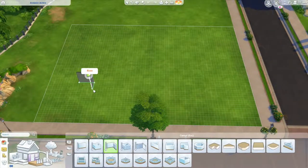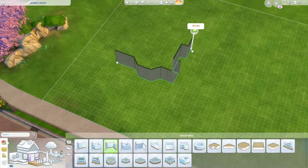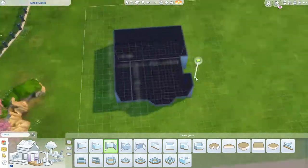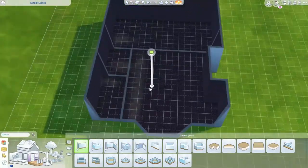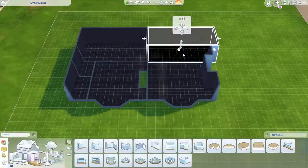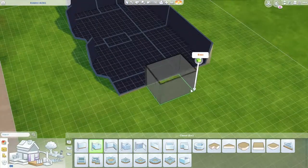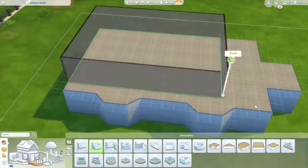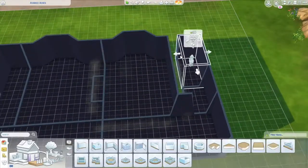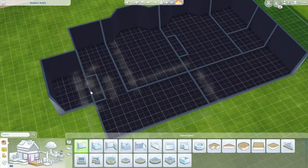Hello and welcome back to yet another speed build in The Sims 4. This one is a little bit different. I wanted to do something that was pretty much realistic to what you see around the UK, which is obviously where I am from. I wanted to do sort of a semi-detached house. I don't want to say council house because obviously a lot of them aren't council houses, but you do see these sort of houses on estates and stuff like that. But some of them can be really nice, you know. Some of them aren't.